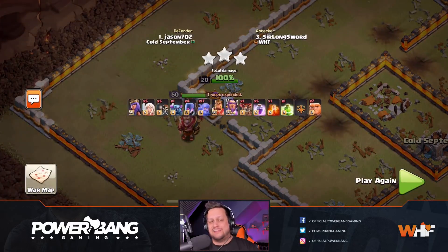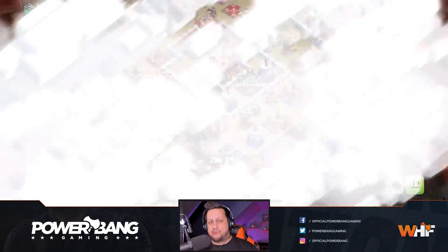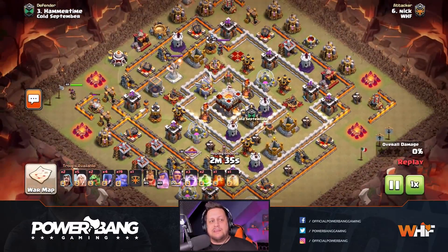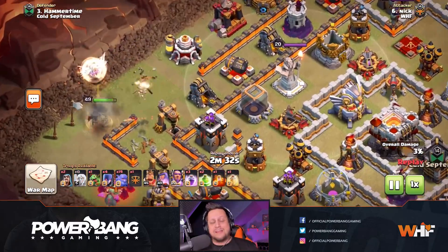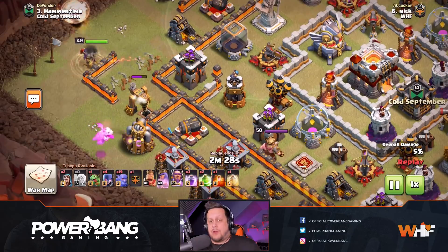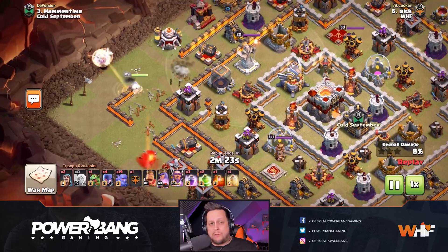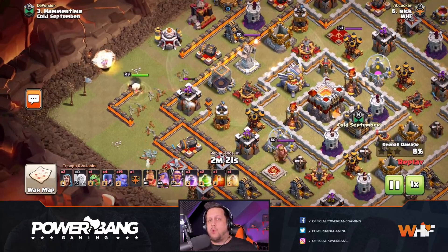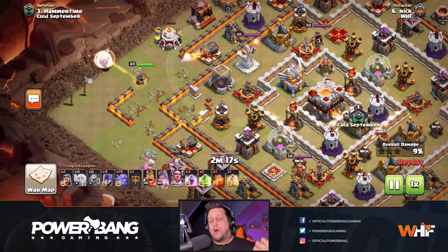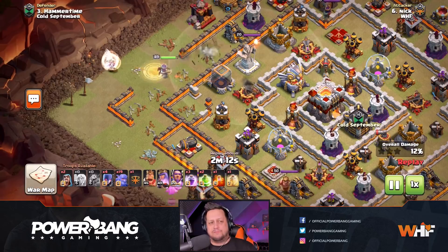We got another Town Hall 11 attack hitting another Town Hall 11, and that is going to be another three-star using the same particular strategy. This is going to be Nick taking on Hammer Time from Cold September. He starts off with the queen charge over on the left side of this base. Notice how he drops the funneling troops in to make sure the queen goes the right direction. She steps in, she's going to get an Archer Tower, and ultimately walk up the wall to the northern part of the base where the kill squad is supposed to meet up with her. The baby dragon getting a ton of value going down the outside of this base.